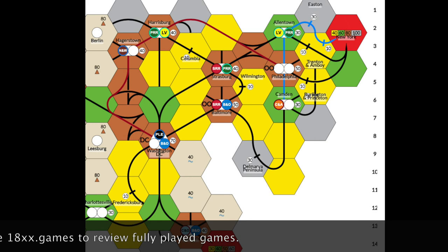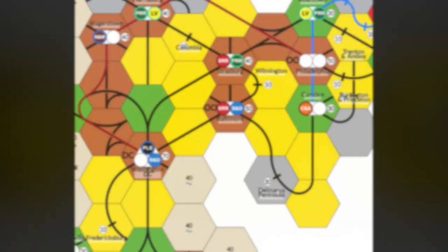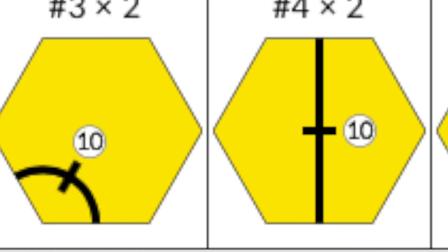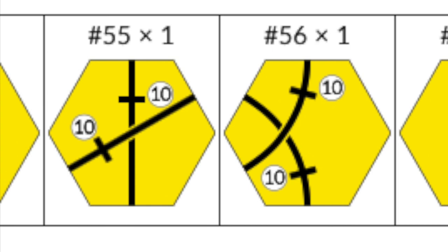The bottom line is these tiles can be used to improve your runs or deny your opponents good runs. So far we have covered the city tiles, the plain track tiles, and the town tiles. That leaves us six to discuss: DC and the five double-dits. I think the best way to talk about these last six tracks is how they impact the first two operating rounds of the game.